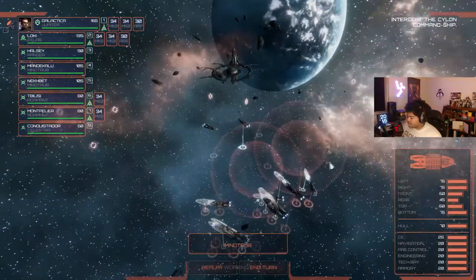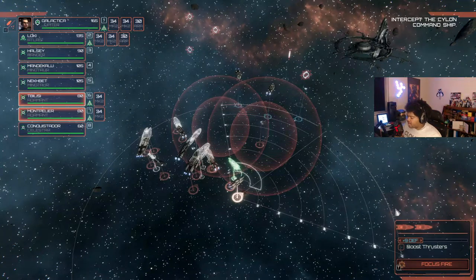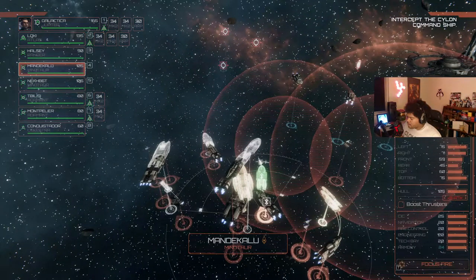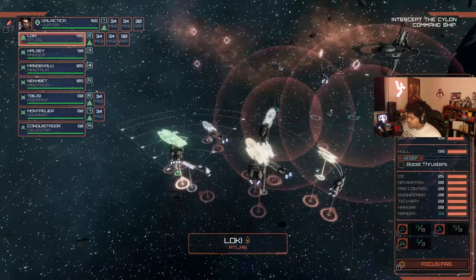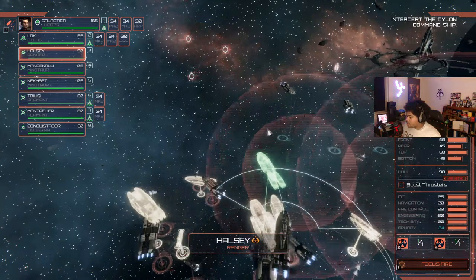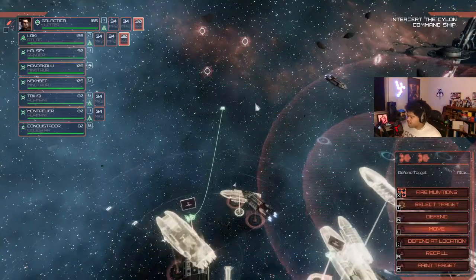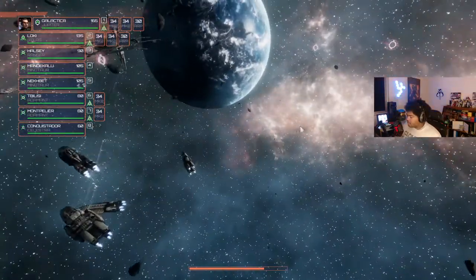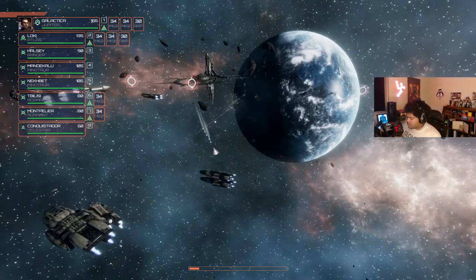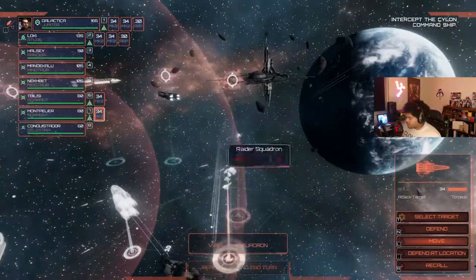We've got three targets on this side. I say we can avoid complete combat with the guys on our flank for a hot second - I'm gonna boost thrusters a little. We focus completely on these guys on our flank. Let's have these guys move up a smidgen.